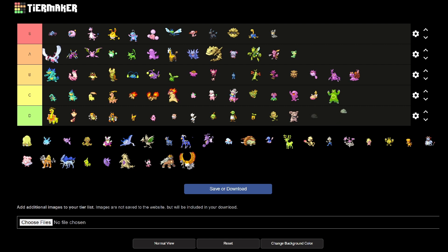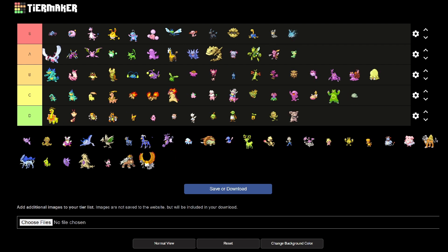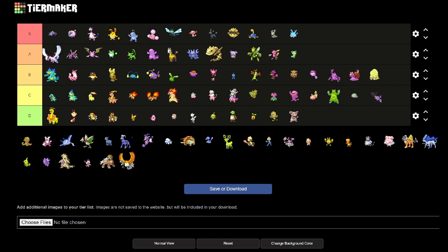Swinub is okay I guess — again, kind of a pukey green-brown. Mamoswine is yellow, a bit better than Swinub for sure. Corsola is another S for me — perfect shade of blue, really nice contrast to the original. I love it. Remoraid is just a pink fish — so much pink.